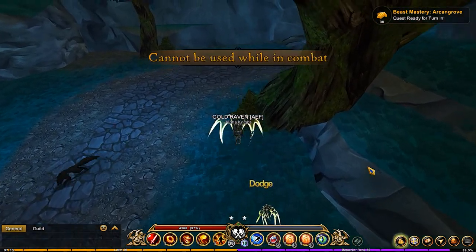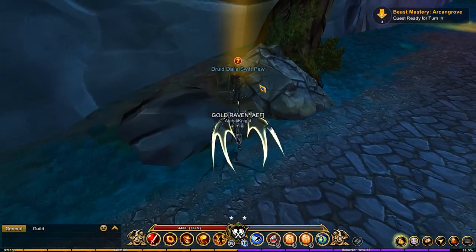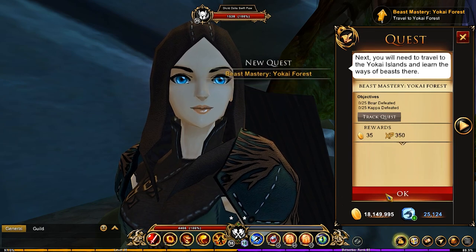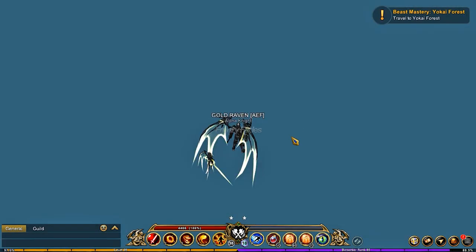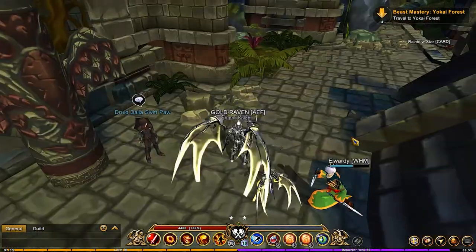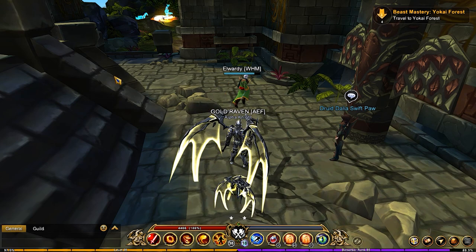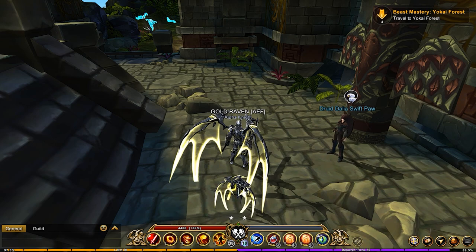I didn't realize the NPCs were actually in the instances with us. For me it's just quicker to jump back to Yogur, but if you're on mobile or slower internet you could turn in right there instead of constantly jumping back. I tested it — she's right there in the instance. For me, load time is fast so jumping is quicker, but for you it probably isn't, so just stick to the instance to interact with the NPC.